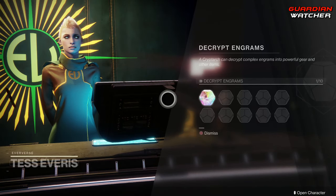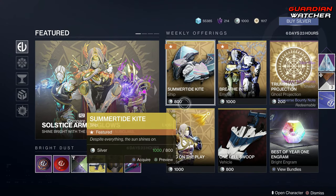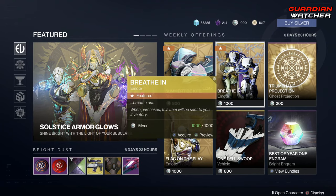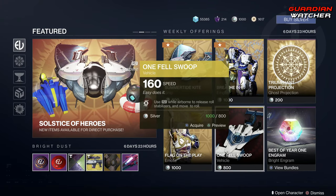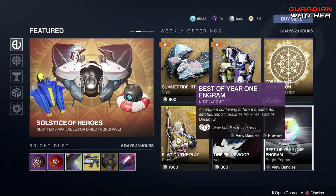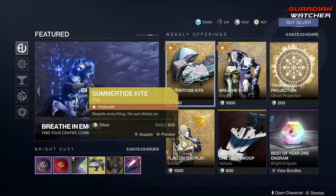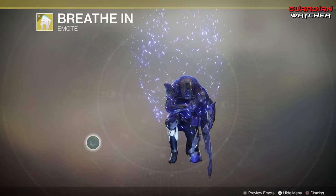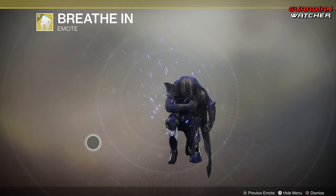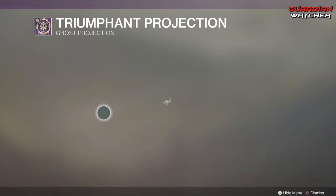Going to go ahead and pick that up. So we have the Summertide Kite ship, the Breathe In emote, the Triumphant Projection, the Flag on the Plate emote, as well as the One Fell Swoop vehicle, and then your wonderful Best of Year One Grants. Let's go ahead and take a look at these real quick. That's cool and all, but Reckless will never bow before no man! Ghost Projection!